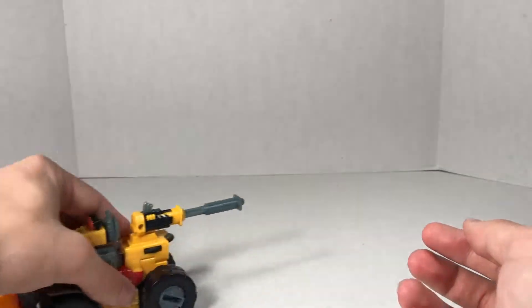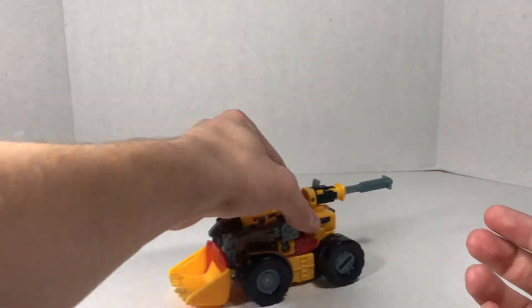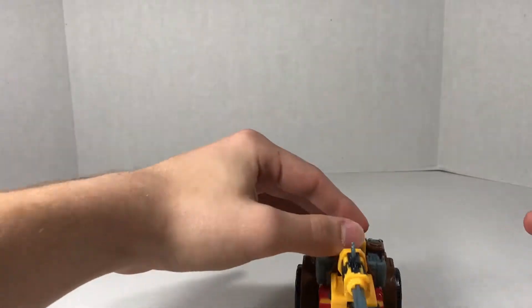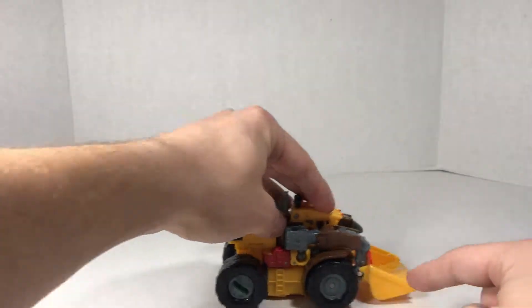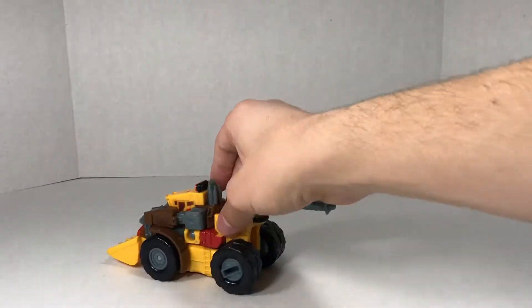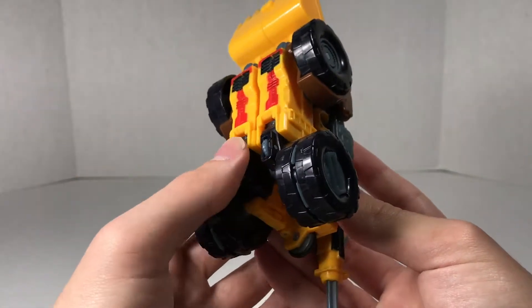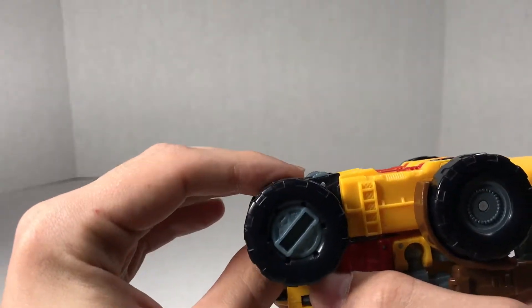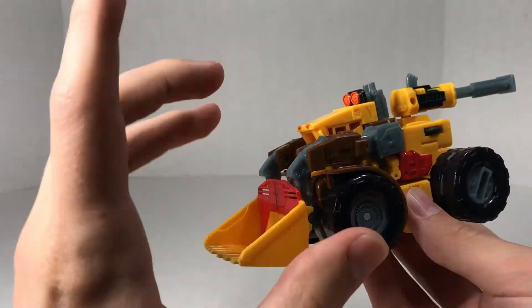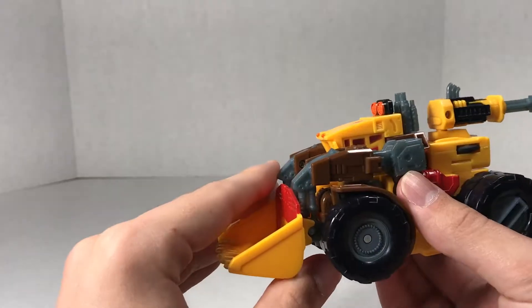He does have his four main wheels and they do roll. You got to push them down a little bit to make sure they're all leveled, because you can see these two are rolling but this one's not rolling as much. He also has these two tiny extra wheels, and that gets involved with his Cyberplanet key - we'll get to that in a moment.